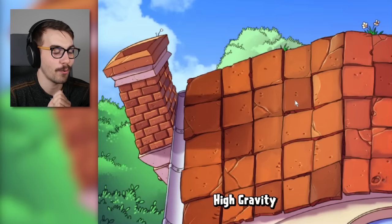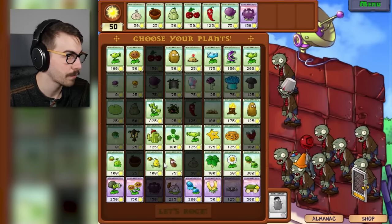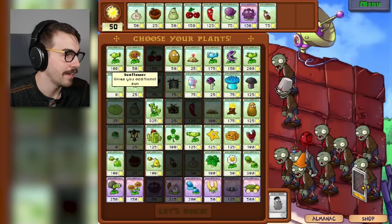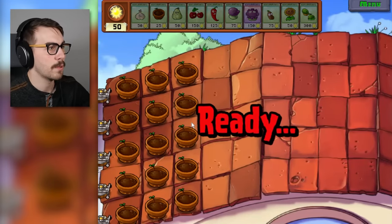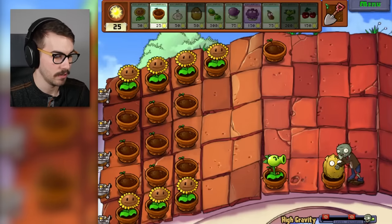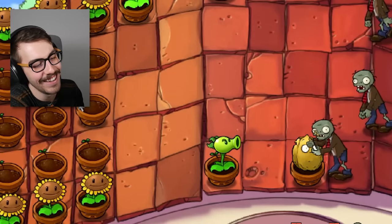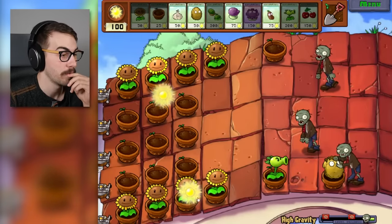Last one, guys — this one sounds like it's gonna be difficult. High gravity. They don't explain what high gravity is. It says: 'On this roof level, very high gravity causes projectiles to only hit the tile in front of it. Balloon zombies' balloons pop after going a few tiles. Catapult plants hit at a slightly farther range.' I guess gloom shrooms would be fantastic here with a coffee bean. Nothing fights off the balloon zombies, but apparently they're not gonna be a thing because they're just going to be weighed down by high gravity. I didn't pick any normal projectile plant, so I should probably do that as well. Oh my god, look at it — you can't even shoot your pea that far! That's high gravity for you, folks.